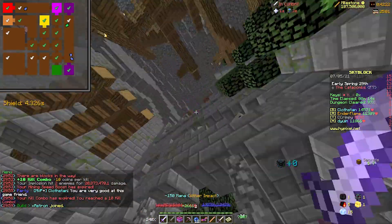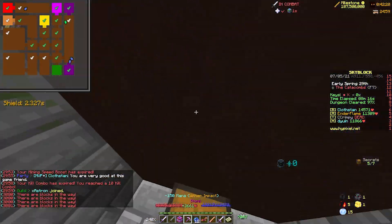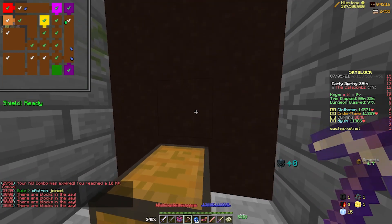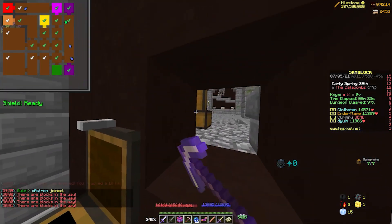Now for Quartz Knight. Quartz Knight has seven secrets and it is a 1x4. A timesaver in this room is where you open two chests at once by breaking through a wall with a stonk to get to the other chest.